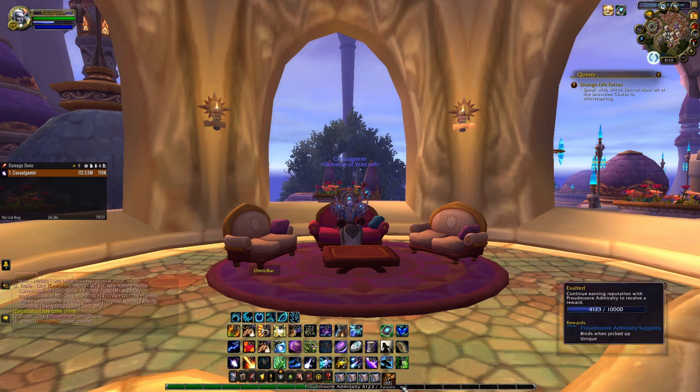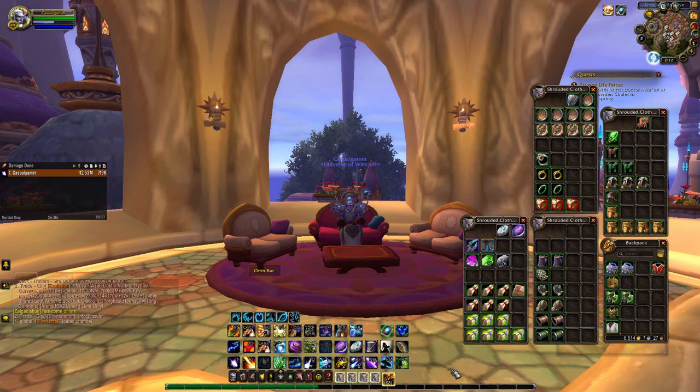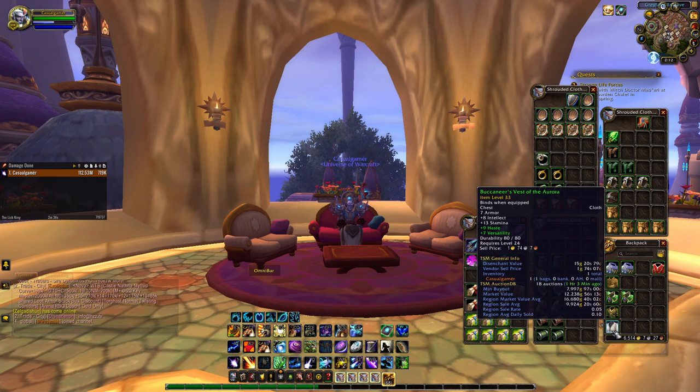I will show you the loot now. There is only one item that you want to aim for in Stockades, and that's Buccaneer's Vest. It's a market value of 12k on my realm, regional 16.5k. It has a really good sell rate, it sells really fast — it's a good item. But the problem with Stockades is that it doesn't drop any more items that are really valuable, so this is the only one. There are much better places where you can farm Buccaneer's Vest and also get better items.